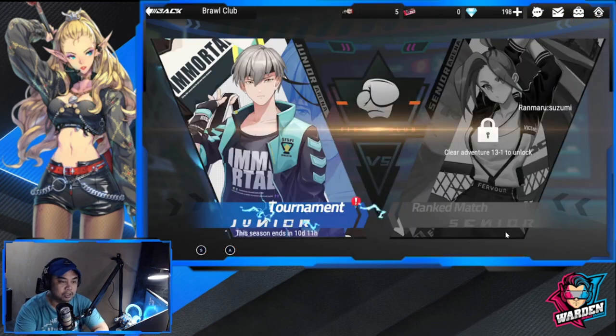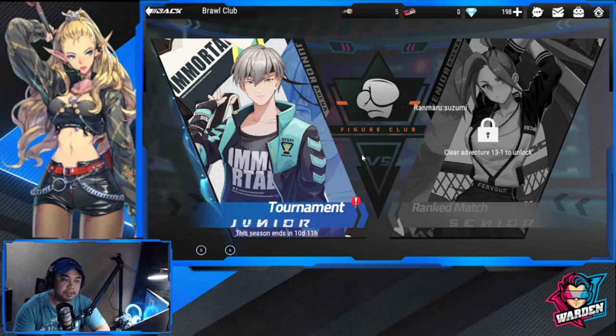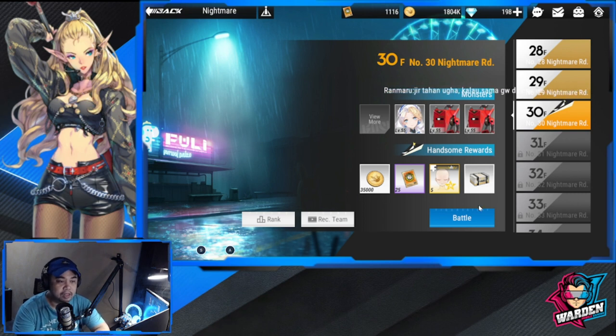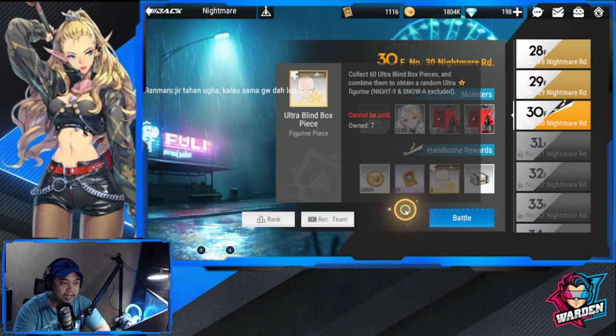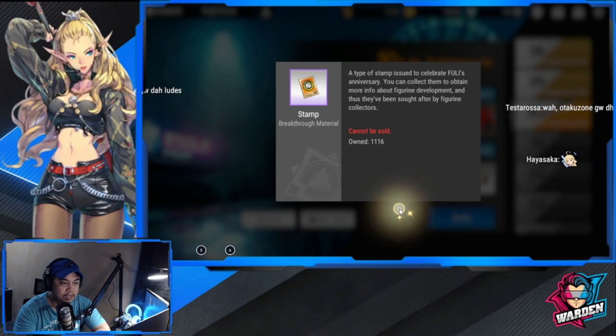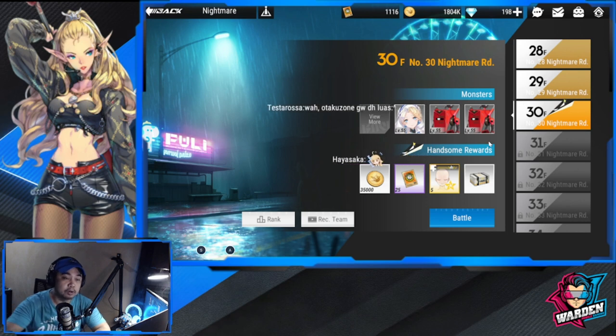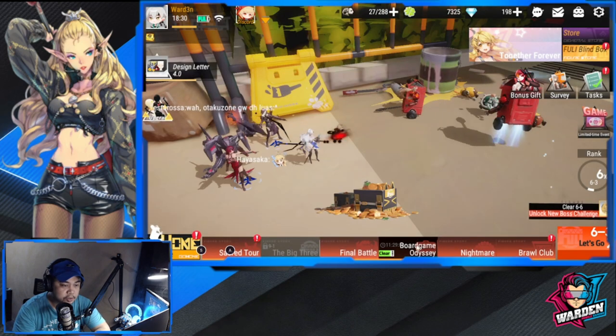So we have Brawl Club, which is basically your PVP. I haven't really progressed far because I'm still constructing the best PVP team for me based on what I have. Next is Nightmare — this is a good stage with very good rewards, especially for the blinds and for leveling up your stamps, which are used to level up your skills.